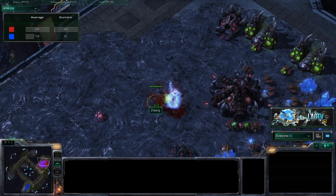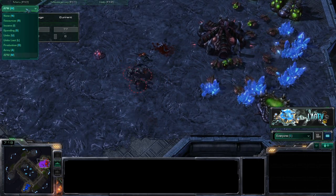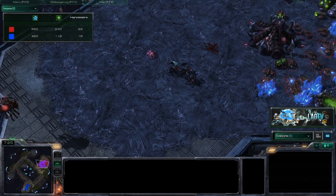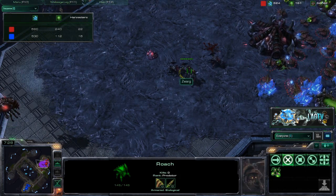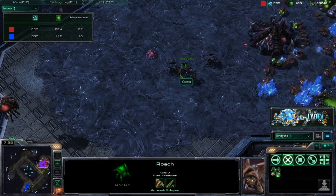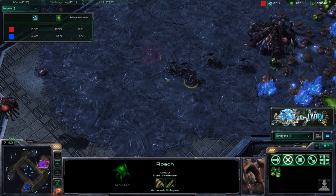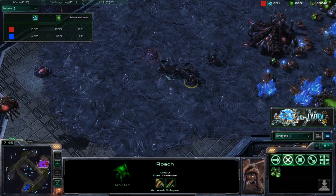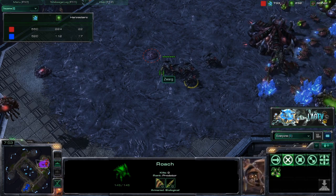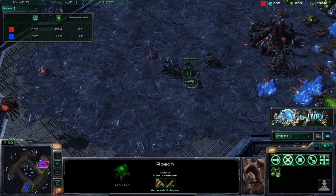One thing a lot of lower level players do — when you're in those battles and zealots are attacking you up front, you want to keep as many units alive as possible. Pull your hurt roach back and let the full-health roach get in there to finish the zealots. Doing this regularly will keep your army larger over time.